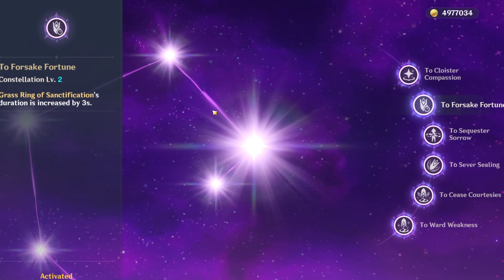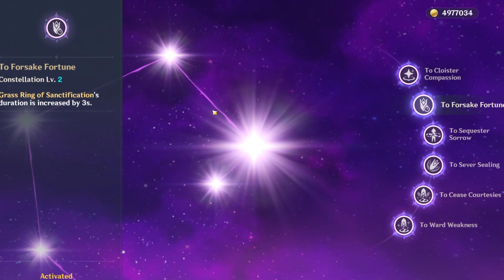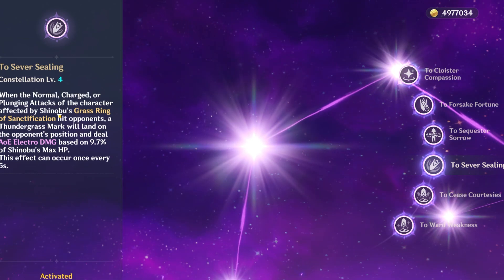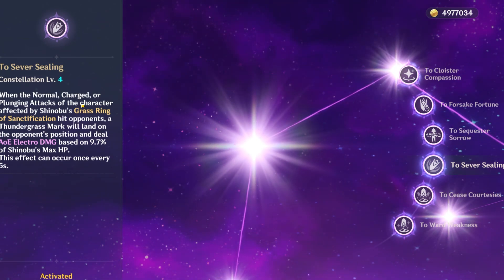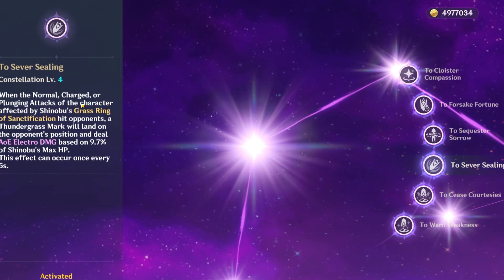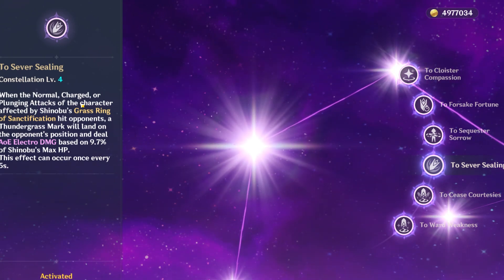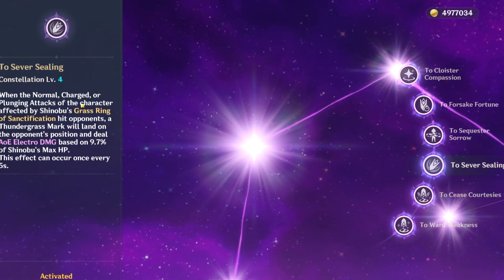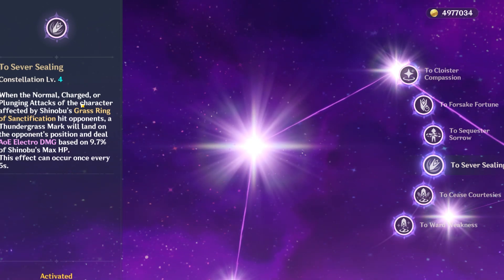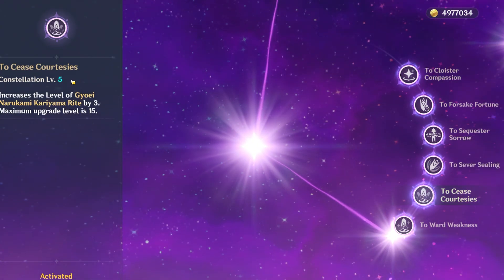You want to aim for C2 on Kuki Shinobu. C3 is a skill level-up. C4 generates extra electro attacks that apply electro — very little damage but useful for proccing dendro reactions with normal attacks on characters like Ayato in a taser team or others that will come in the future with dendro synergy.